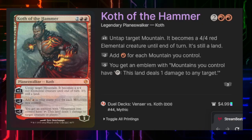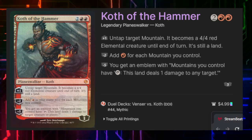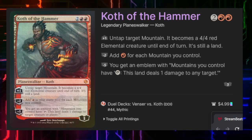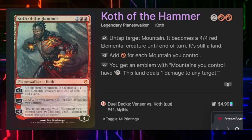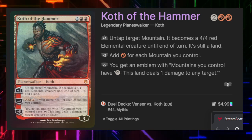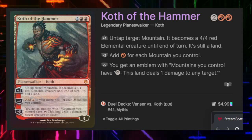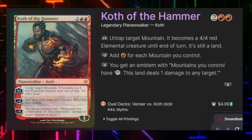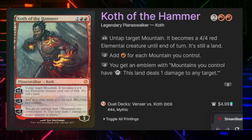Today's Oathbreaker is Koth of the Hammer. He costs 2 and 2 red and he's a 3 loyalty Planeswalker. His first ability is to up him by 1 and untap a target mountain — it becomes a 4/4 red elemental creature until end of turn; it's still a land. Minus 2, we get to add 1 red mana for each mountain we control. And minus 5, we get an emblem where mountains we control, when tapped, deal 1 damage to any target. This is a heavily themed mono-red mountain and elemental creature deck.